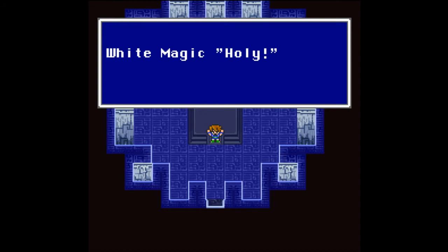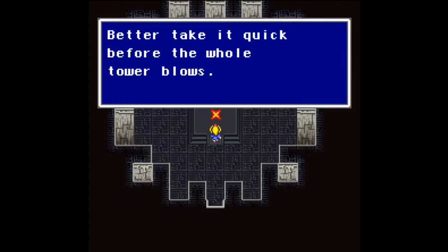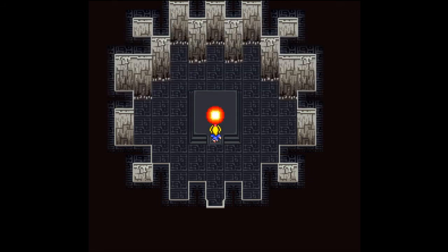We get the White Magic Holy for that - very nice. Better take it quick before the whole tower blows! You were supposed to take it at the same time as Barts. It looks like it is still boss time - we're up against Omniscient.